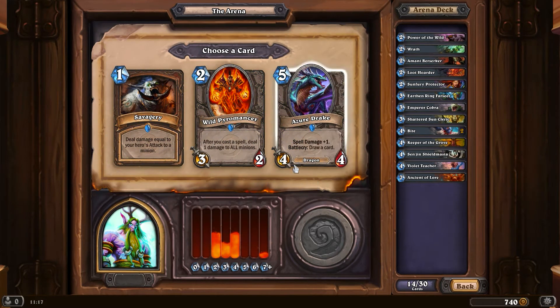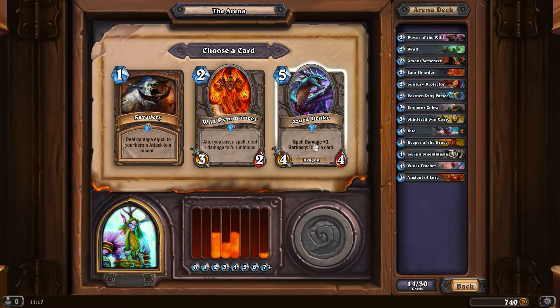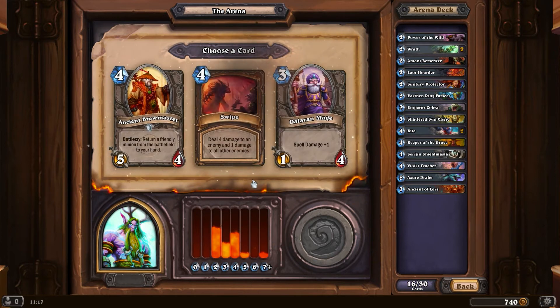A Wrath here - yeah, probably a spell is pretty good, better than the other two I think. Savagery - deal damage equal to your hero's attack to a minion - not really liking that, I think I'll go for the Drake then. Another Wrath sounds good to me. Give your hero plus two attack - no, we'll go for a Wrath, early game pretty good.